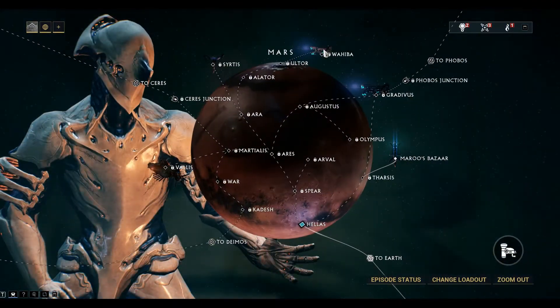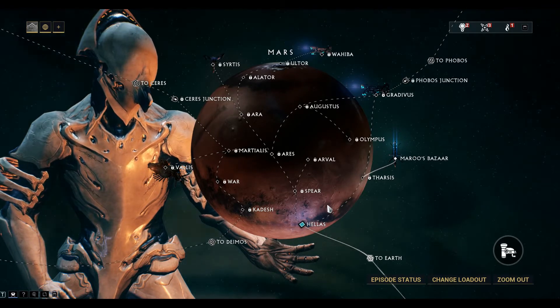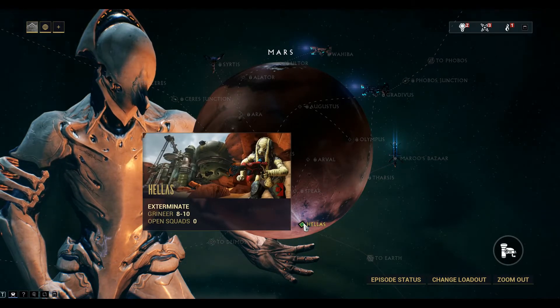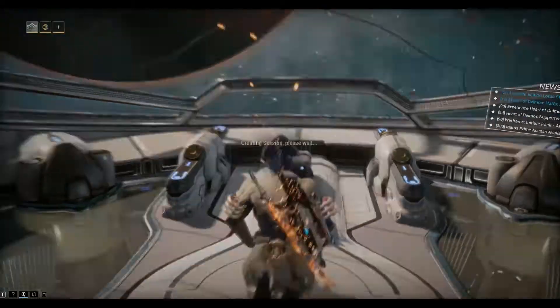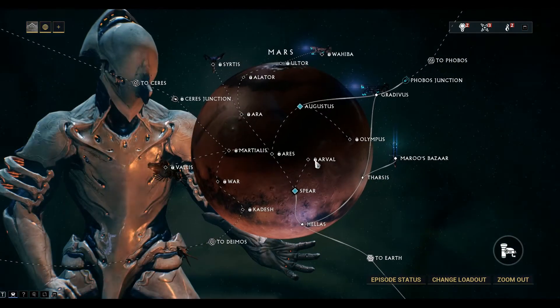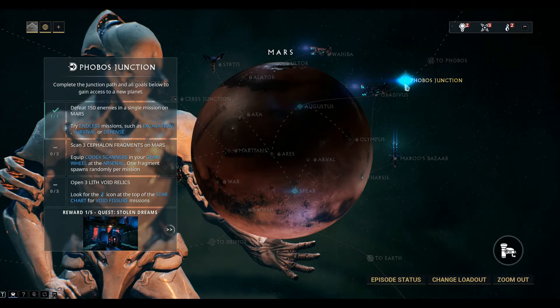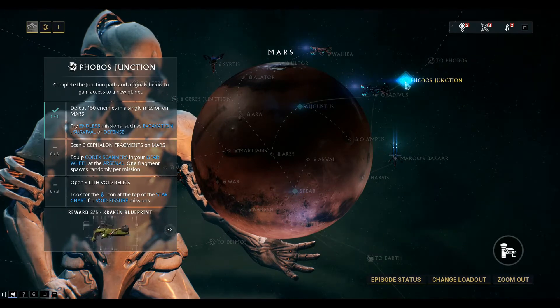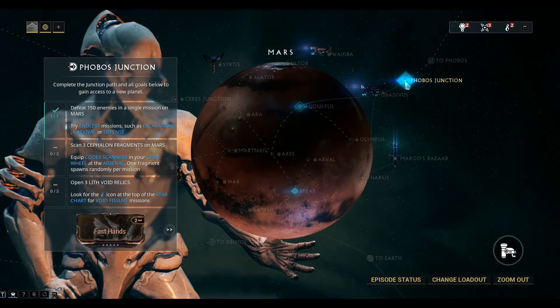Let's go back to Mars. Now we need to work our way across to the right here to Phobos Junction. We've opened up along the right hand side there. To open the Phobos Junction we need to do three Lith void relics and scan three Cephalon Fragments.